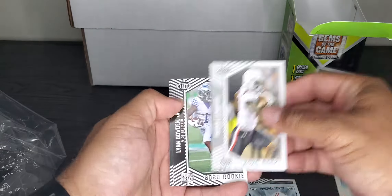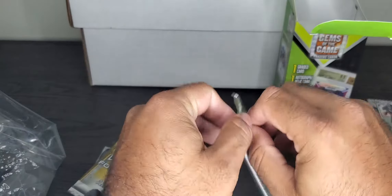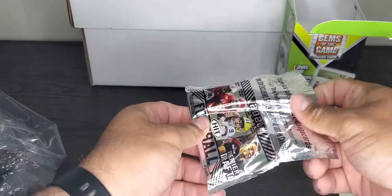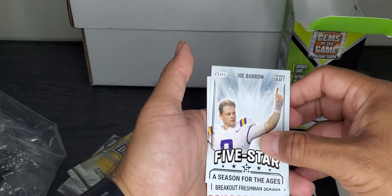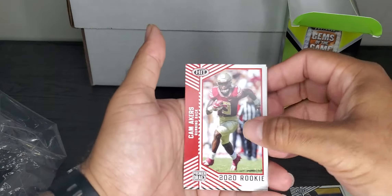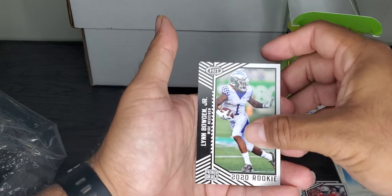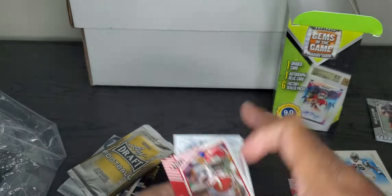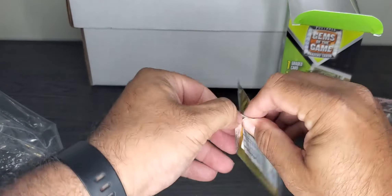Jonathan Taylor rookie — and nothing great, wasn't expecting much. Another hit — little thicker pack. Oh, Joey B, five star Jonathan Taylor, Cam Makers, Jerry Judy. Even though these cards probably aren't worth more than what they're printed on, for the price I think it's fun to get just to see what's inside each pack and the graded card.